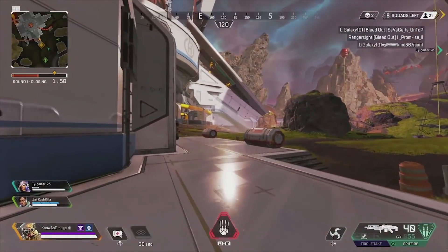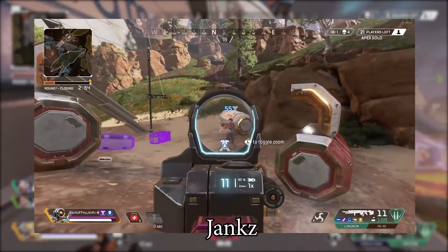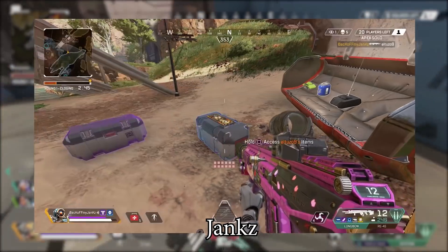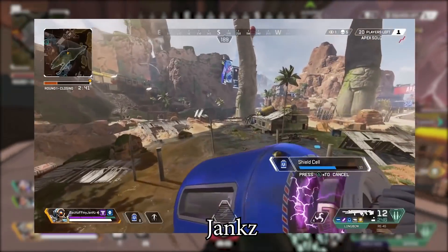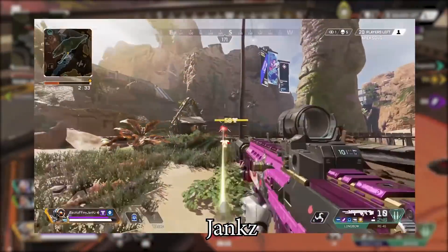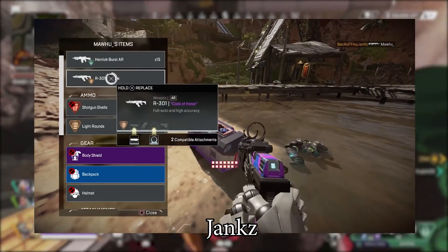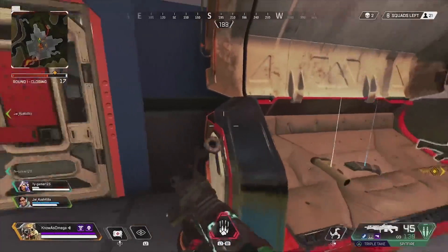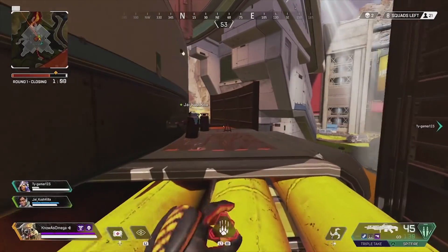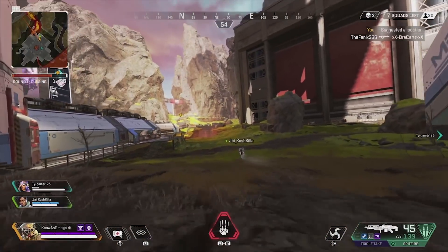Moving on to the Longbow with Heavy Ammo from Season 2. Sniper ammo wasn't always in the game — the Longbow used to use heavy ammo. On April 16th an update made it absolutely insane, giving it a fire rate of 1.6 shots per second, up from 1.2. They also reduced the leg shot damage reduction from 25% to 10%, meaning leg shots did 15% more damage than before, and the Skullpiercer gave a 2.25x headshot multiplier. People ran the Longbow with the R301 — hit one or two Longbow shots, switch to the R301, and just eliminate someone.